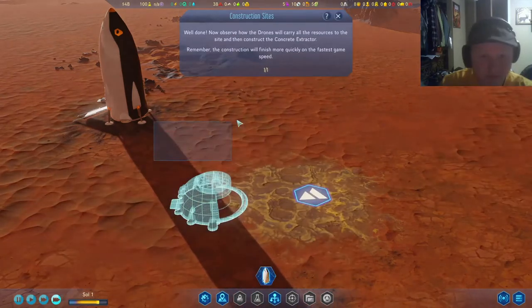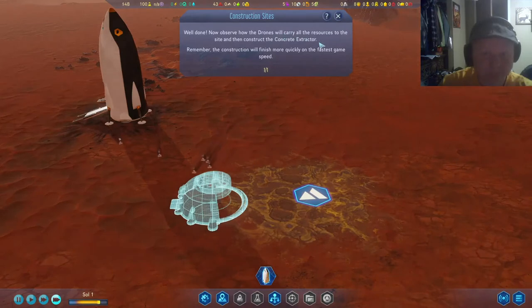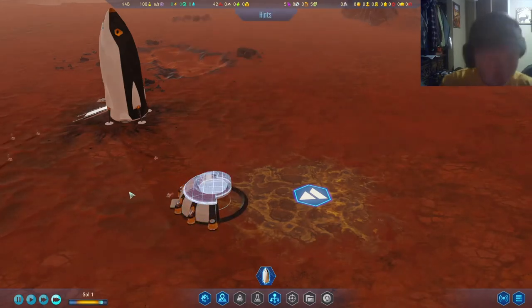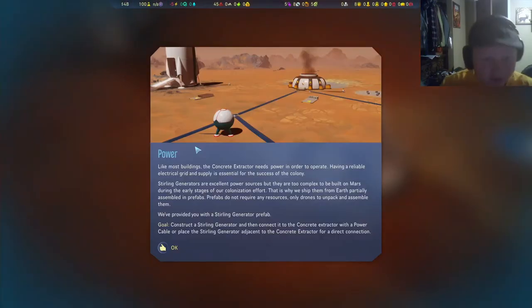Well done. Now observe how the drones will carry all the resources to the site and then construct the concrete extractor. Like most buildings, the concrete extractor needs power in order to operate. Having a reliable electrical grid and supply is essential for the success of the colony.